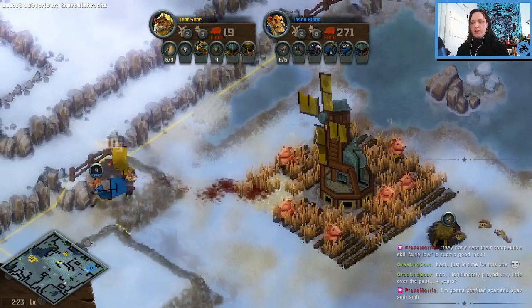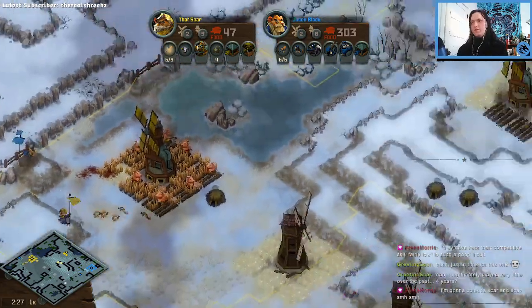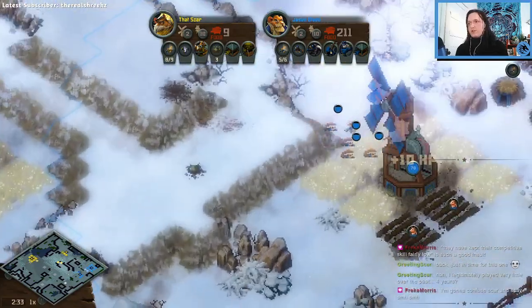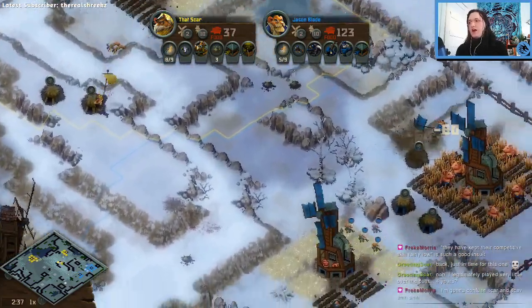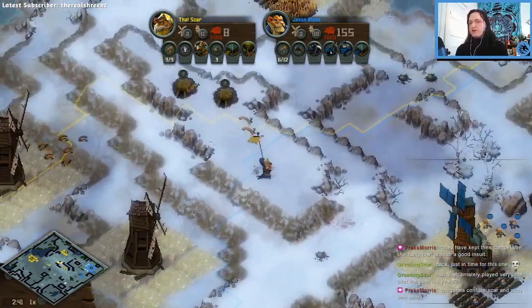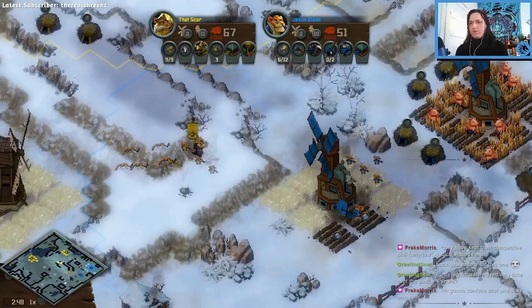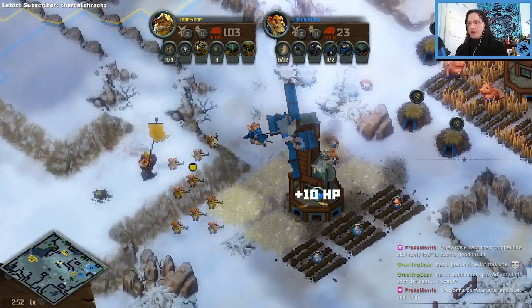Jason Blade is going to try to snipe a pig. Two moles for a pig is value for sure - a little bit of value, not huge, especially considering Scar grabbed some farms. Jason Blade also grabbing some farms on his side, so pretty even so far. I like the defensive setup from Jason a little bit more. Scar is kind of counting on keeping map control - he's got mines out there, his warrens out forward. It's a bit risky, but might not be a bad idea if you can keep map presence.